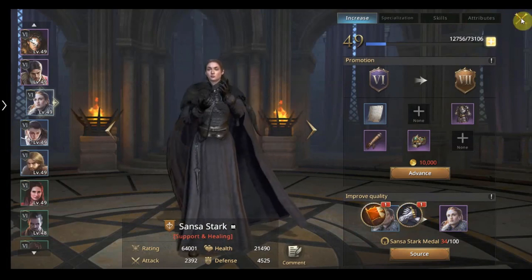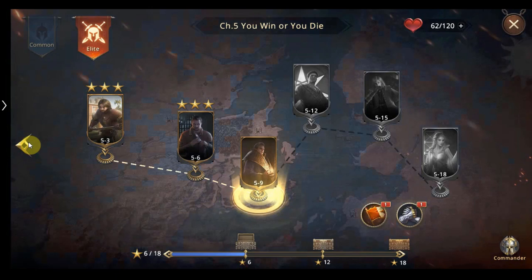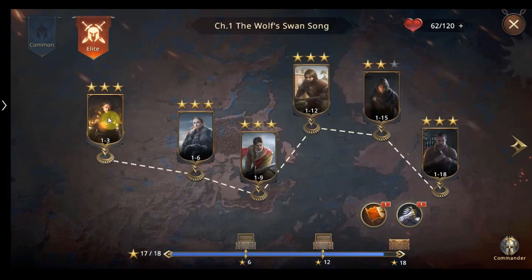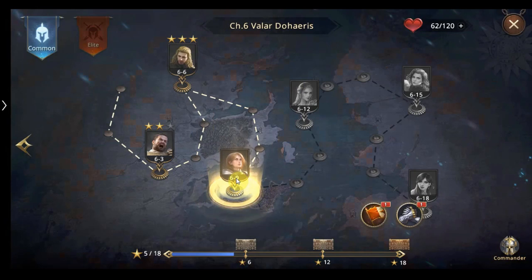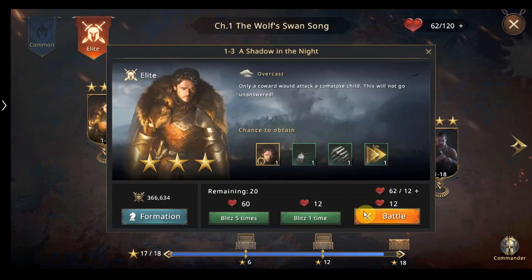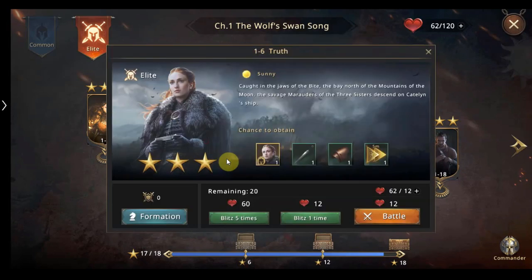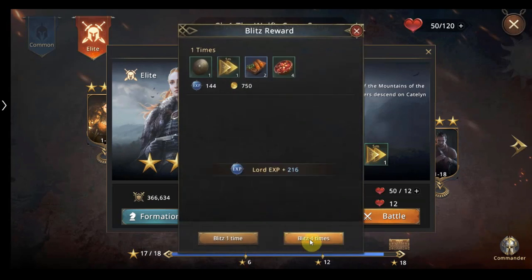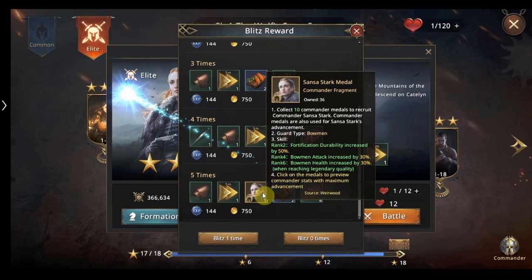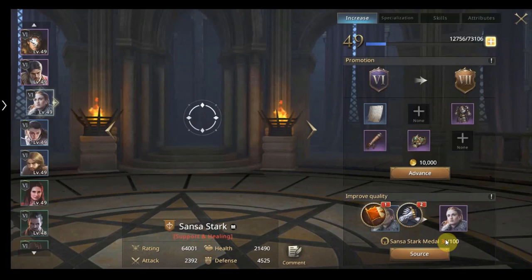To collect medals we need to go to the Weirwood. Now if you want to unlock Sansa or Robb for example, you get this very early in the game. This is the elite tab here — these are your normal ones and then you have the elite section. You need three stars on these to be able to blitz. Blitz means you don't have to sit through all the animation over and over again — you can press it once and the level is complete. There you get the medals, for example for Robb Stark. If I were collecting Sansa like there before, I'd press it and blitz it four times — there we go, we've got a Sansa medal.